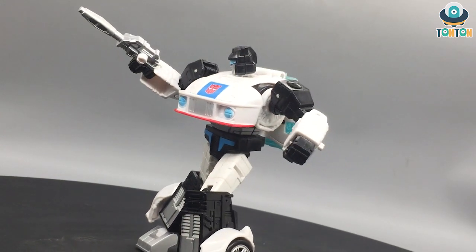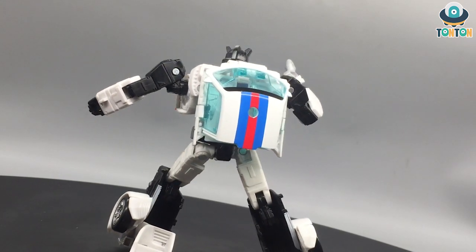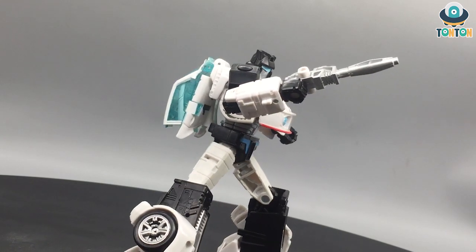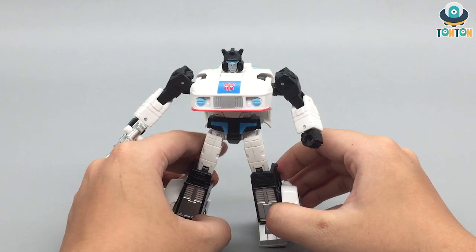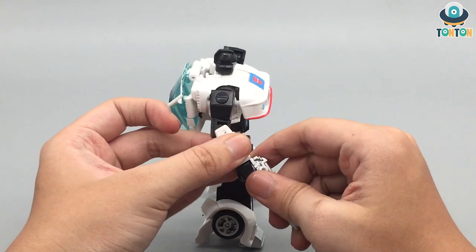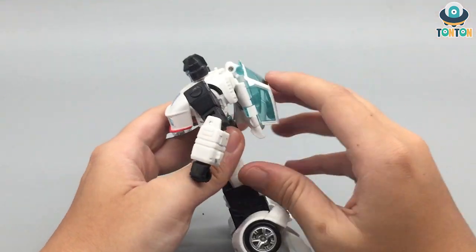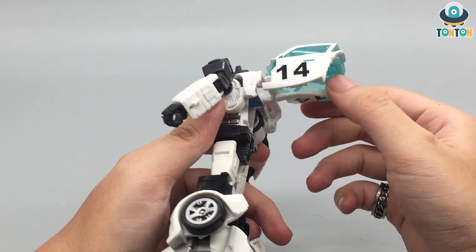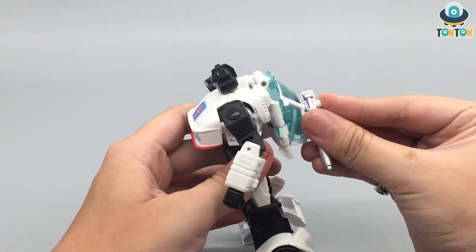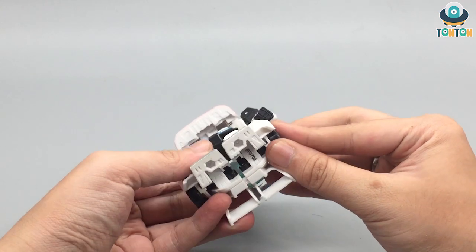For the Studio Series 86 line, these are G1 retool figures — characters that didn't appear in Kingdom, Siege, or Earthrise, so they made Studio Series versions to complete the G1 line in a modern way. First up is SS86 deluxe class Jazz. He's an okay figure — a standard G1 deluxe with some holes that would basically make him look like a Siege figure. I don't see a Studio Series aspect to him, but I still love him as a great interpretation of the character. He's slick and nicely built with a lot of surface detail great for panel lining. The backpack is minimal, which is really nice, and he still has storage holes.